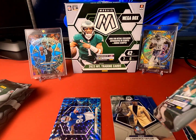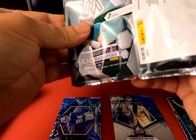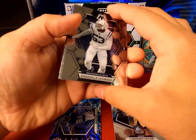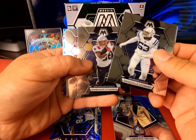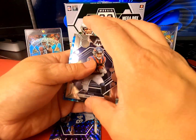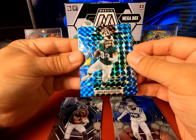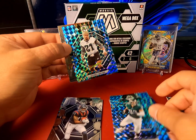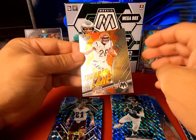Second pack: Shaquille Leonard, Stevenson, Sam Howell. Tank Dell — the rookie card. Then the blue Dallas Goedert. Next blue is Sydney Brown rookie. Then Thunder Lane Joe Mixon.